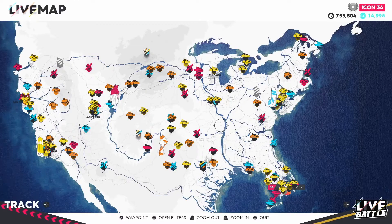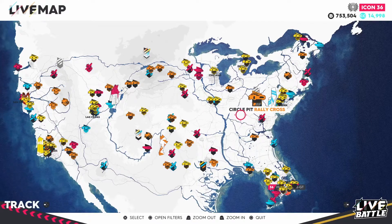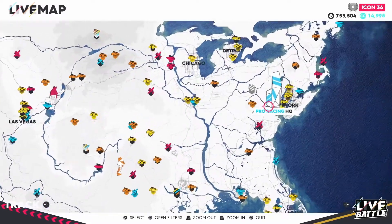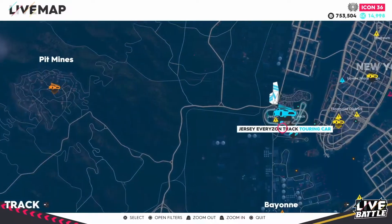Hey, what's going on you guys? This is Hyperion Blue GT. Welcome back to the full walkthrough in The Crew 2. So now it's time to get ready for a touring car event. This is going to be a four-race series — starting out at the east coast, to the south, to the mountain states, and the west coast. We'll be going in to take on the first event.